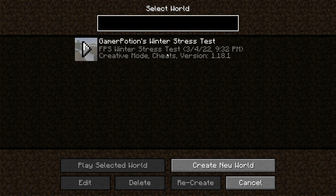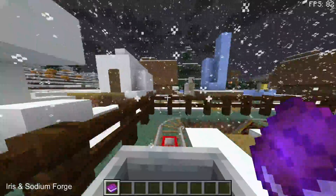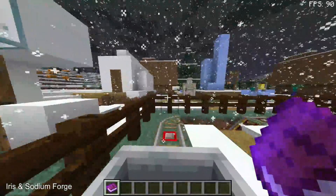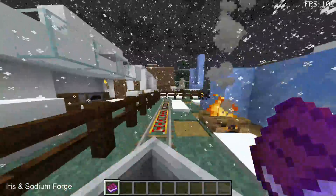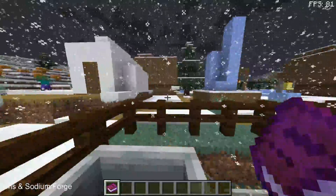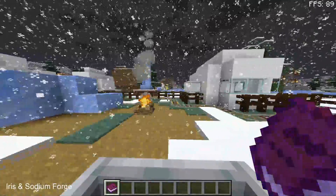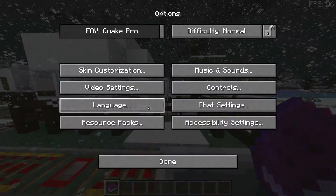Inside the Gamer Potions winter FPS stress test map, without any shaders I'm getting on average 84 FPS, touching close to 96 FPS for the highs, but stable around 84 on average. This is quite similar to what I was seeing on the Fabric mod loader with Sodium — the port of the Sodium mod for Forge gives similar results. So for those of you using Forge, you can use Sodium via the Rubidium mod and Oculus for Iris Shaders.